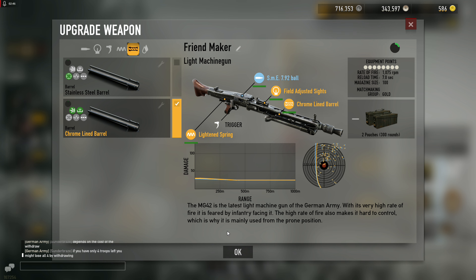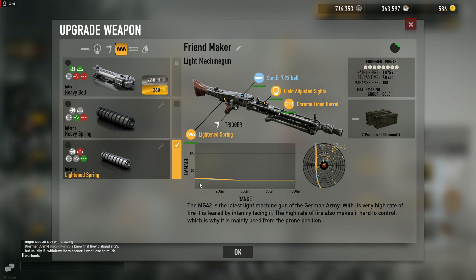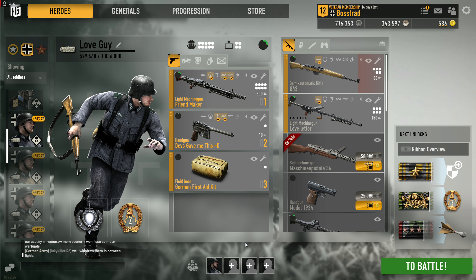You'll definitely get the four-hit kill sometimes but most of the time you'll end up with a five-hit kill. It's still very worth it for heavyset silver and for the possibility of a four-hit kill against heavyset gold. Chrome lined is probably the most important mod on the MG42 right now. Light spring reduces damage at range but the damage curve is very flat — no real reason not to run it since it adds no extra sway.